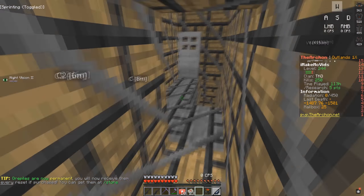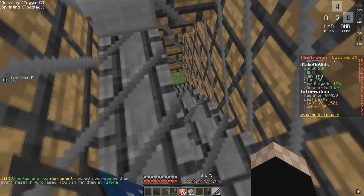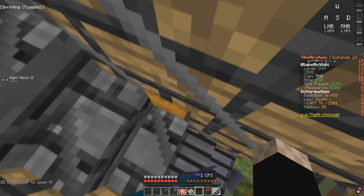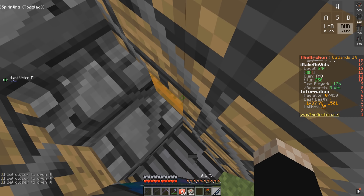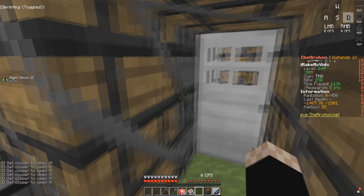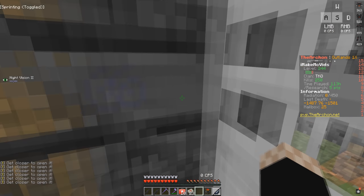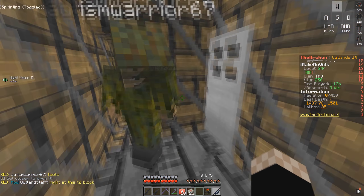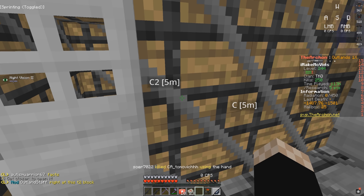It worked! We're in this area now. We are really close to a chest — but I need to be closer. This is their bottom chest room where their TC is. If you don't play this, TC stands for Tool Cupboard — if you raid it, you get points, specifically 30% of their clan points. We'll go ahead and place the C4 right there.